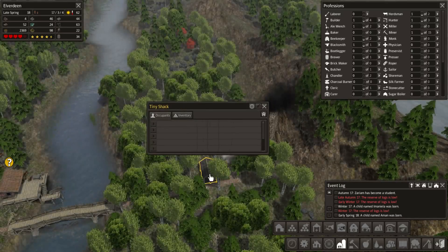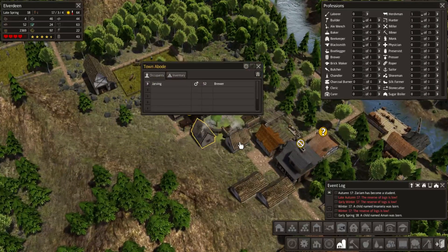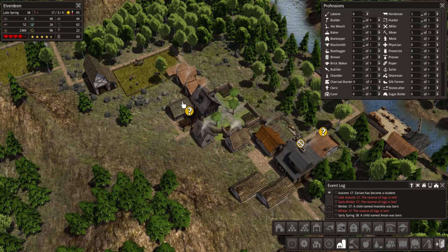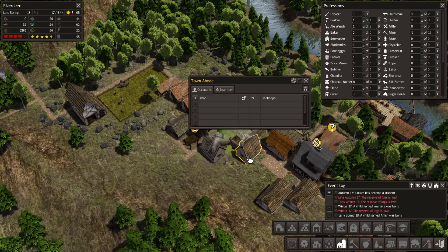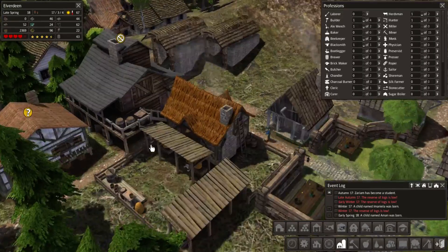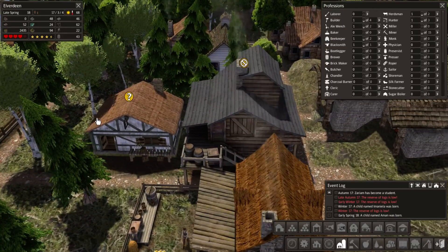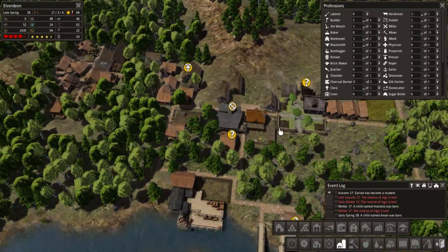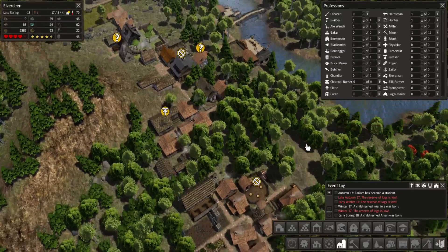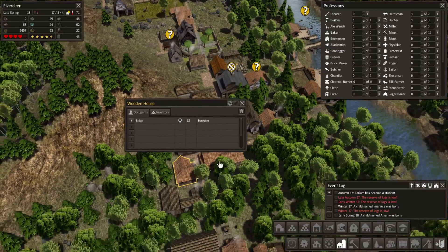The shack is still empty, I guess partly because we only have one miner. If we had another miner, perhaps they would move in here. The population is reasonably stable though, so that's a good thing. I think the worst times are over — at least I say that now; in a few episodes we might have a lot of people dying again.